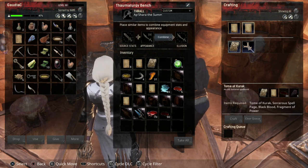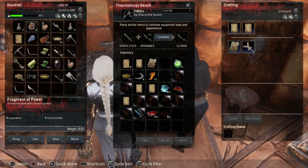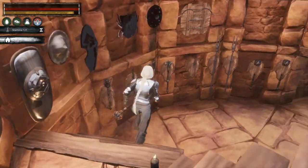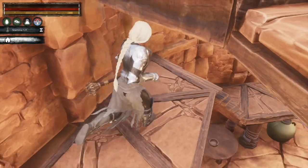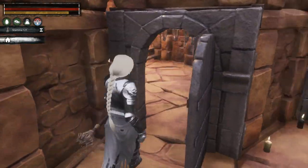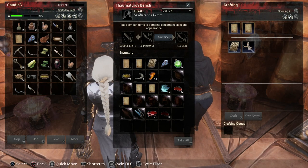Because it's black it doesn't really show up, and it's not lighting up the way I'd normally expect. The recipe on the right is telling me I've got enough black blood. I need five fragments of power - I've got one there and loads more, I know where that is. Running around the corner to the alchemists - yes, got loads in there. I've been getting those from the bosses in the unnamed city; nearly all of those three-skull bosses drop fragments of power. I've been going in there to upgrade my thralls.